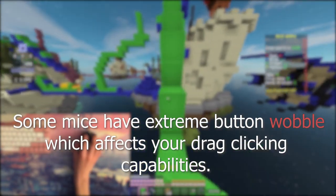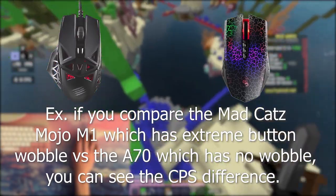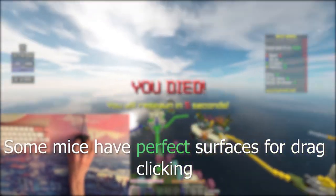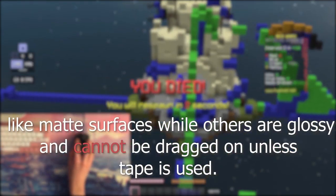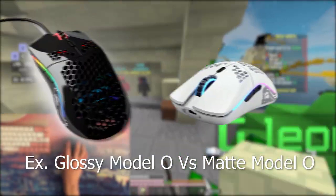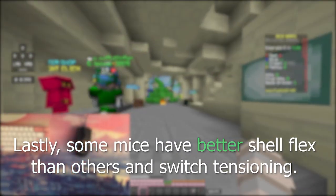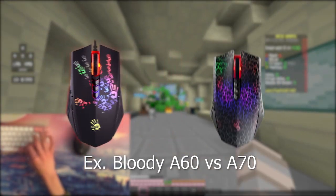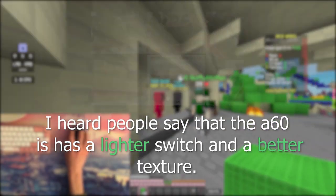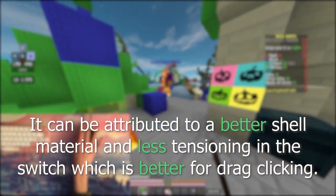Some mice have extreme button wobble, which affects your drag clicking capabilities, while others don't. For example, comparing the Mad Catz Mojo, which has extreme button wobble, versus the Bloody A70, which has no button wobble — you can see the CPS difference. Some mice have perfect surfaces for drag clicking, like matte surfaces, while some are glossy and you cannot drag click on them unless you apply tape. Examples include the glossy Model O versus the matte Model O. Lastly, some mice have better shell flex than others and better switch tensioning. For example, the Bloody A60 reportedly has a lighter switch and better texture, attributed to better shell material and less tensioning in the switch, which is better for drag clicking.